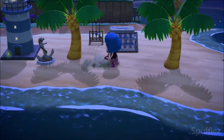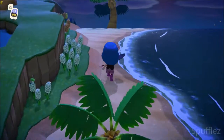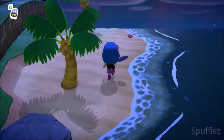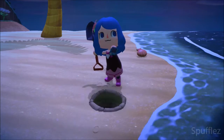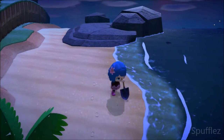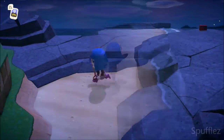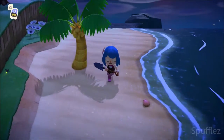Alright, we found one of them. Let's go see if we can find the other ones. Usually when I find one communicator part, the other ones are pretty close by — at least from my experience — but they could be anywhere on your beach. I think this might be the third one... no, it was a manila clam. Yeah, it just goes to show you that they look pretty much exactly the same.